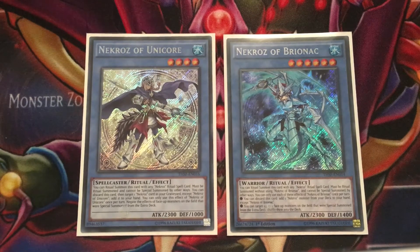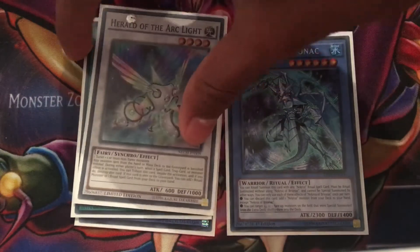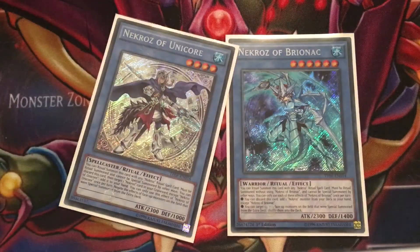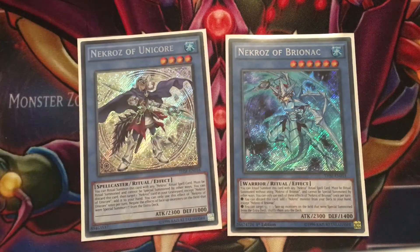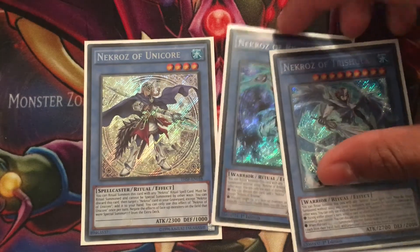I definitely think these cards can come back to two because the deck doesn't function properly with them at one. With Necros of Unicorn, you want to summon him using Kaleidoscope, sending Herald of the Arc Light, and then get your search off Herald — because Herald says when he's sent to the graveyard you can add a ritual monster or ritual spell from your deck to your hand. You obviously want Unicorn on the field for the Herald search and his extra deck floodgate effect. The problem is you can't use his hand effect when Unicorn is at one, since once he's on the field you only have the one copy.